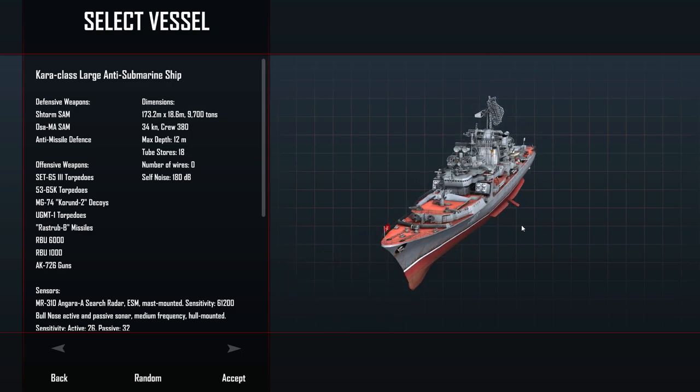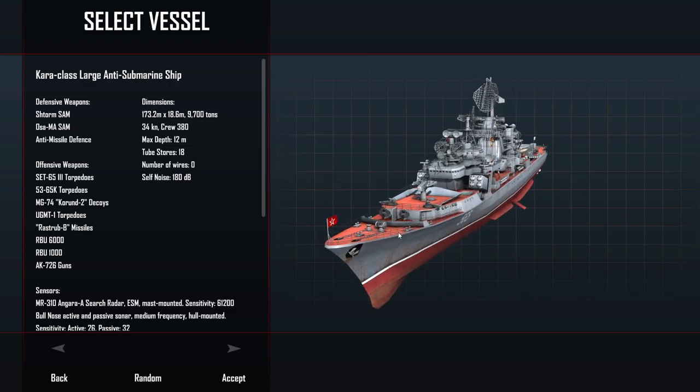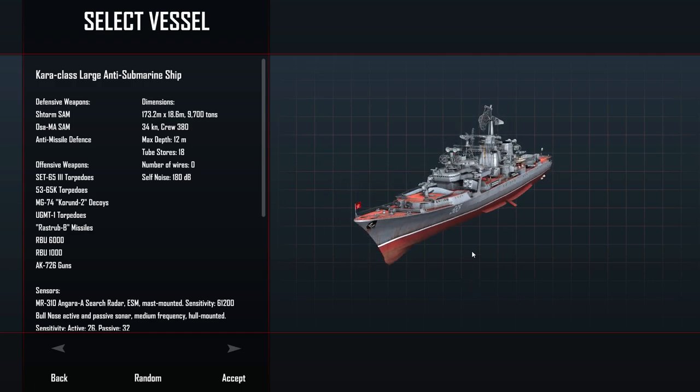The Soviets still use them, and in engagements with enemy submarines in this game the RBUs are a ton of fun. So we're going to be in the Kara class large anti-submarine ship today, going up against a group of two to three American submarines. I've deliberately selected the best American submarines - fast nuclear attack subs, Los Angeles classes, Permits, Narwhals, all that good stuff - because they definitely give you the most challenge.